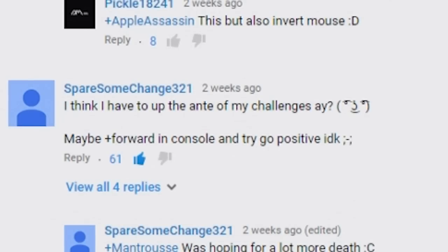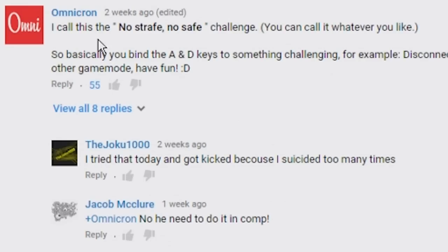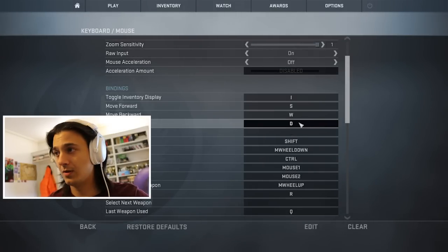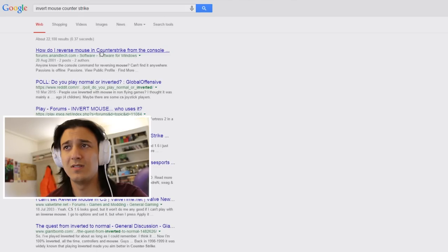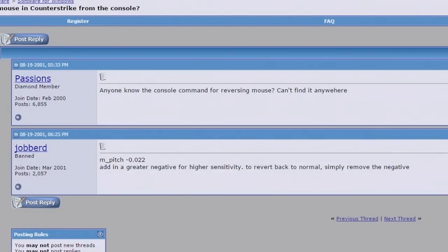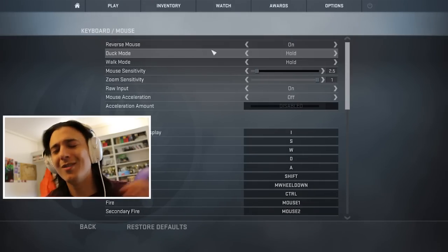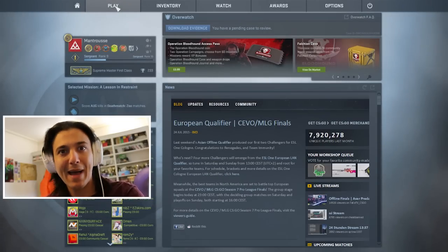Honorable shout out to Spare Some Change again with a great suggestion, and also Omnicron for their no-strafe, no-save challenge — maybe use these in the future. Do not forget to leave comments below with suggestions for the next episode. All right, let's bind these controls. S, W, D, A. And then where is the invert area? How do I invert my mouse? Oh wait — reverse mouse. There we go. I'm literally blind. So yeah, that's good to go — or actually bad to go.